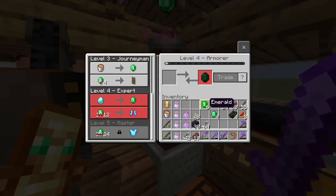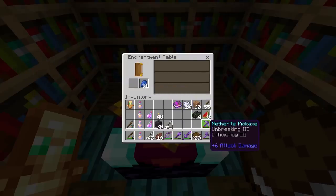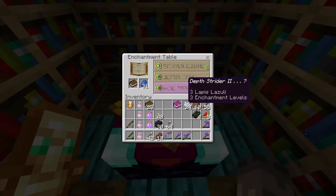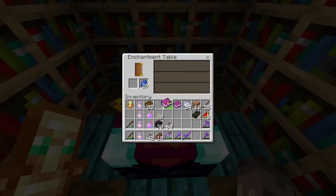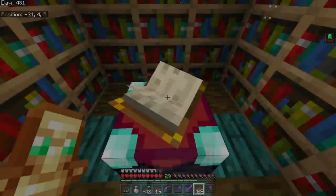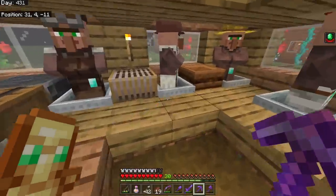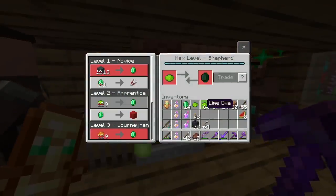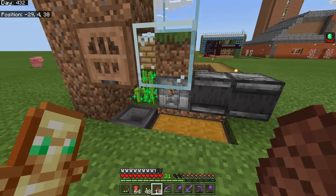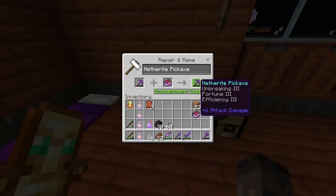He only has boots and then a chestplate - everything he sells is useless to me, absolute waste of time. I went back to my enchanting table and got an Efficiency IV book and a Projectile Protection III book. I didn't want to use up all my levels as I was planning to do some enchanting and fixing. I can't stress this enough - if you're playing this yourself, get villagers and get emeralds. Emeralds are the best thing ever.